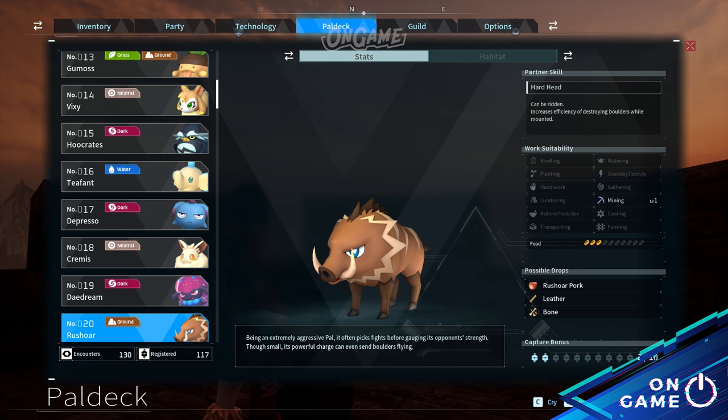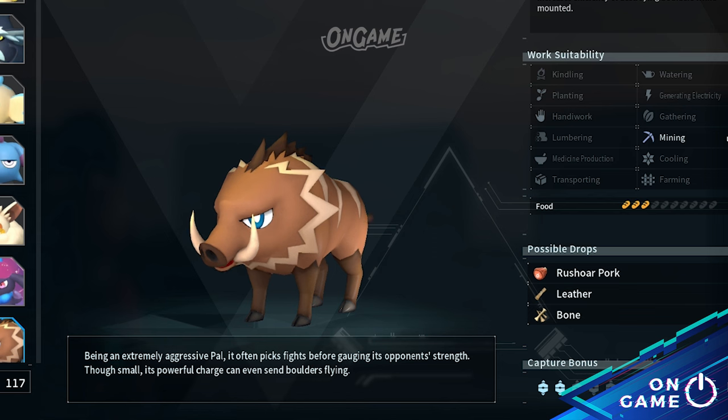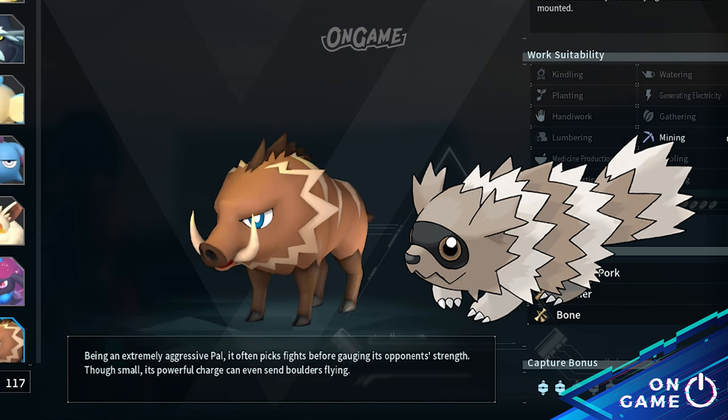Then the last Pal deck for this video, Pal deck number 20, is Rushoar. This Pal has similarities with Zigzagoon — you can see they have the same zigzag pattern. The difference is that Rushoar is a boar and Zigzagoon is a raccoon.